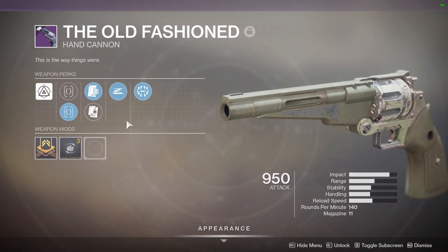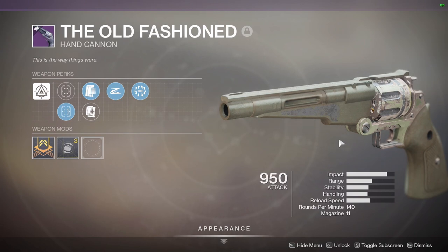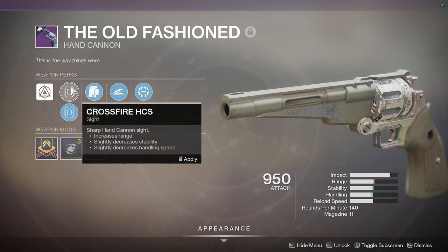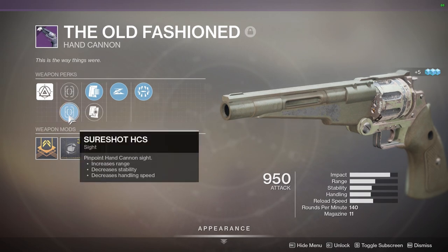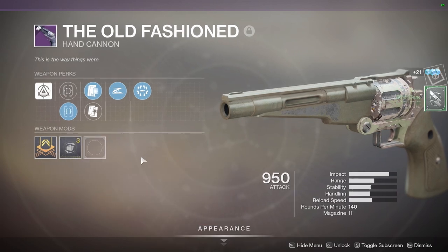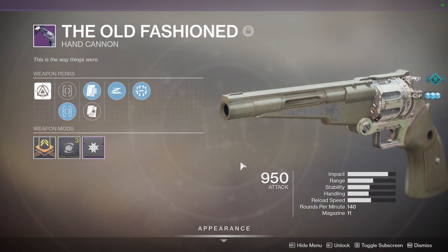This is my son's Old-Fashioned — 'This Is the Way Things Were.' It is an adaptive frame 140 RPM hand cannon. It feels really good in PvP; I took it into some Iron Banner and had a very successful first match — never mind the fact that it's on my son's account and the matchmaking is a bit different. What I've got is Crossfire, Sure Shot, Alloy Magazine, Slide Shot, and Surrounded — not a god roll by any means, but the handling makes it still a pretty cool gun.